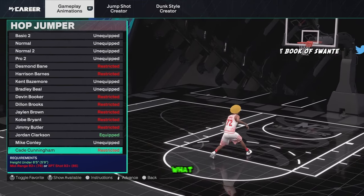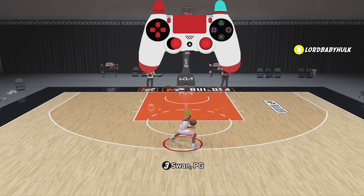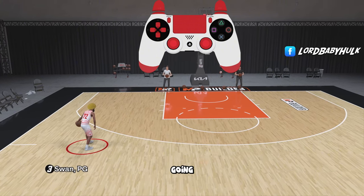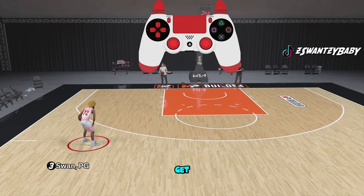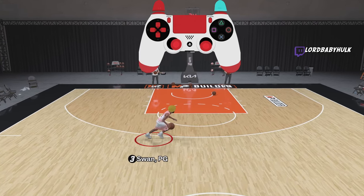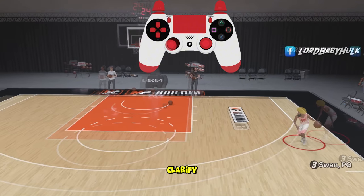To do the Kyle Lowry hop back, all you do is go one way and hold your right analog down like this. This build is right-handed, so if you do this you can speed glitch going out your dominant ball hand. Let me show you the cheese with the Kyle Lowry speed glitch — you get that big step. If you do it out the same ball hand going southeast, you get that speed glitch going that way. I'm pretty sure you can only do it dominant hand — someone clarify in the comments.